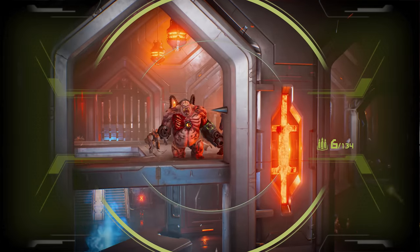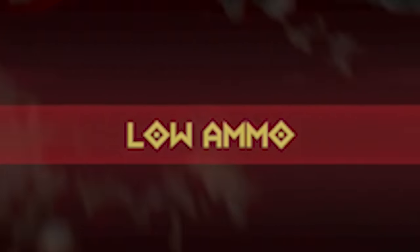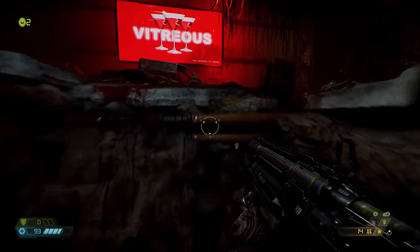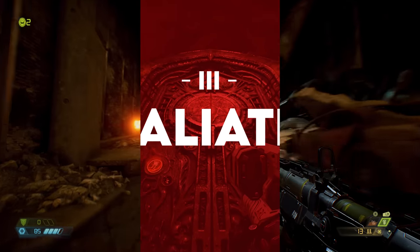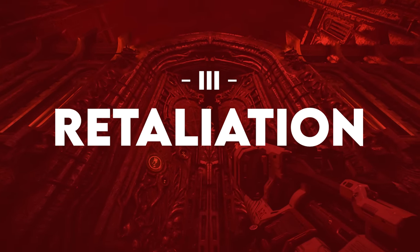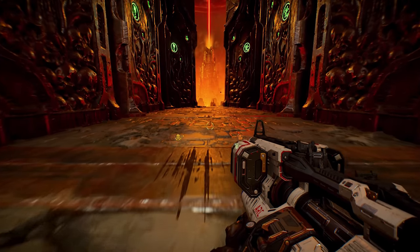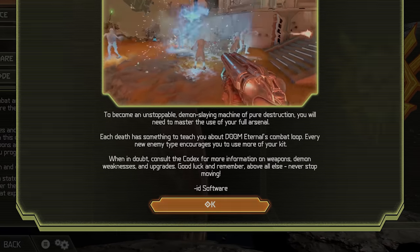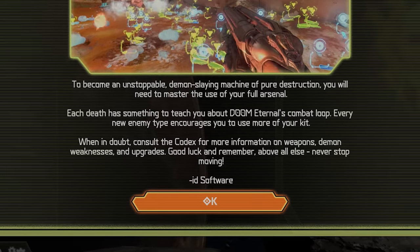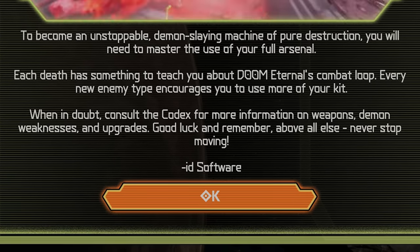From the very beginning, the ammo counter for each gun is incredibly low. Within minutes of killing your first enemies you're introduced to the chainsaw and the value it provides in replenishing ammo. While it was more of a get-out-of-jail card in the 2016 game, the chainsaw is a much more critical part of the core gameplay loop, given you will run out of ammo quickly. In the opening menus of Doom Eternal, the following message is given as you start the campaign for the first time: 'You will need to master the use of your full arsenal. Each death has something to teach you about Doom Eternal's combat loop. Every new enemy type encourages you to use more of your kit. Never stop moving.'